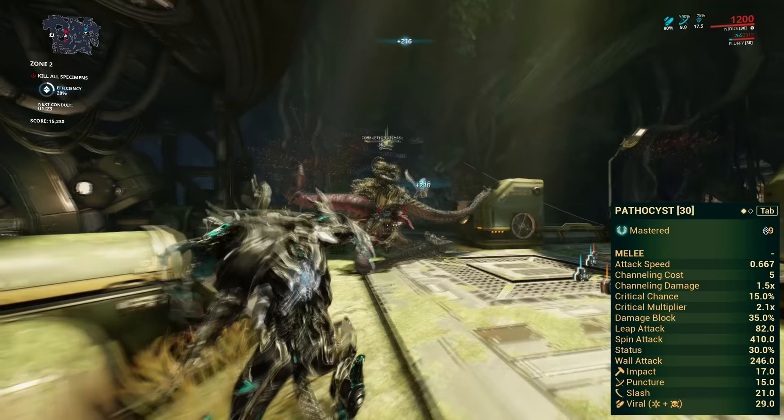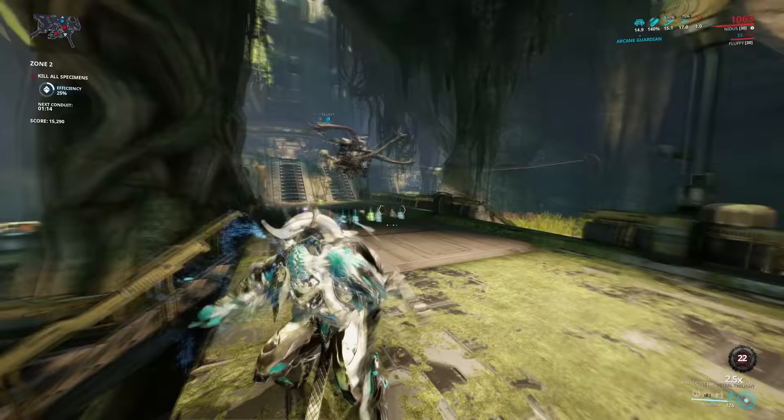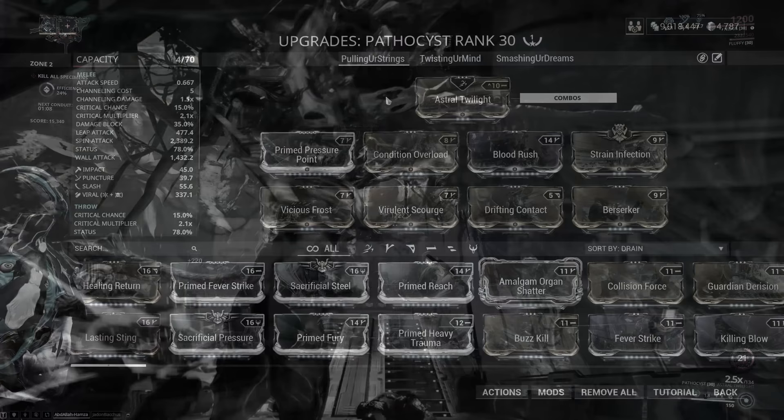It comes with a dash polarity in the stance slot which matches both stances, and it has a V and a D polarity as standard. Of course, the weapon will also spawn maggots either when you throw it and it's flying through the air or when you're hitting enemies. The maggots don't really do much — they just attach to enemies and stagger them.